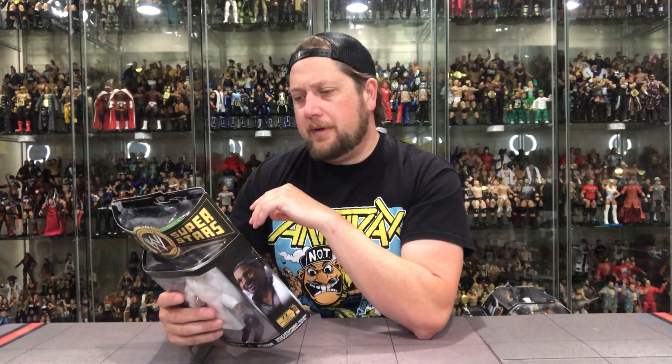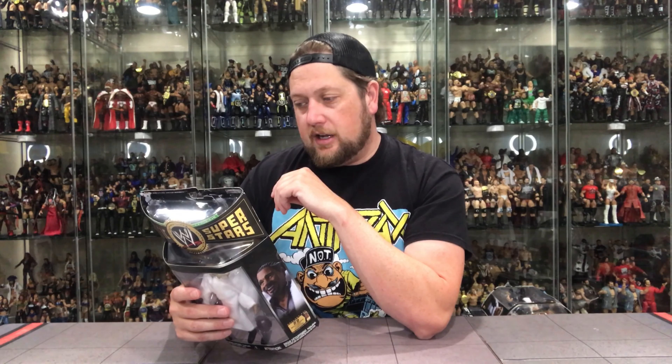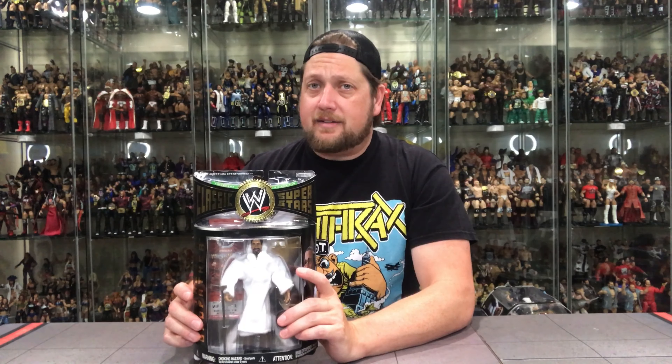On the back: debut 1989, 320 pounds, 6'6" — where have we heard that before? Papa Shango. Almost makes me think they're the same guy. Finishing moves: the pimp drop, super kick, Ho-Train, the Mafia kick. Titles: WWE Intercontinental Champion, WWE Tag Team Champion. Favorite quote: pimping ain't easy.